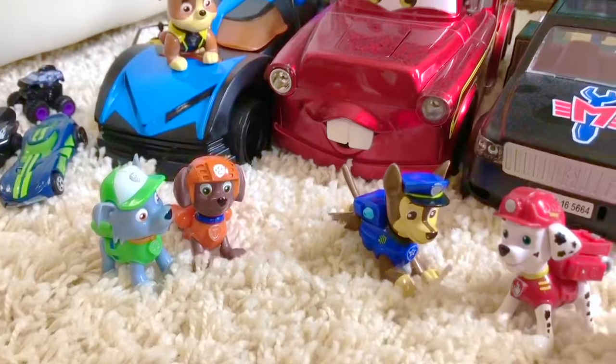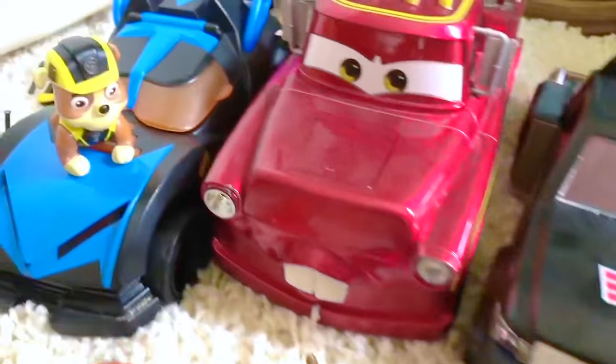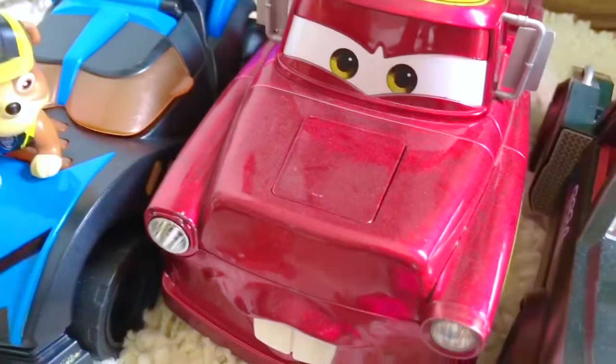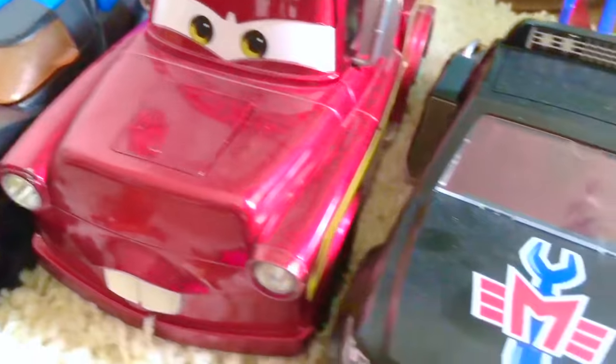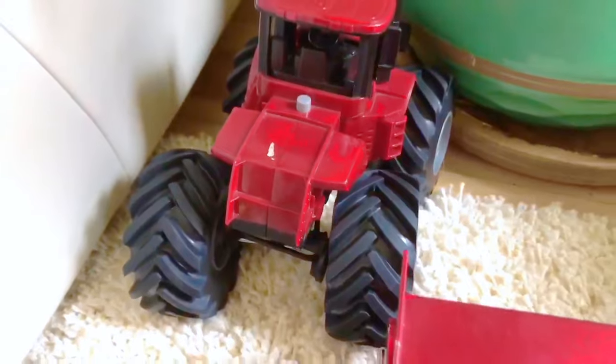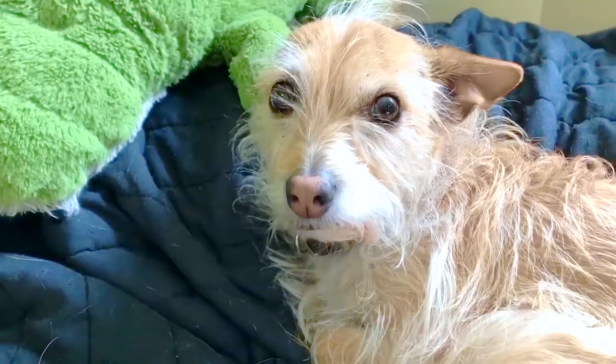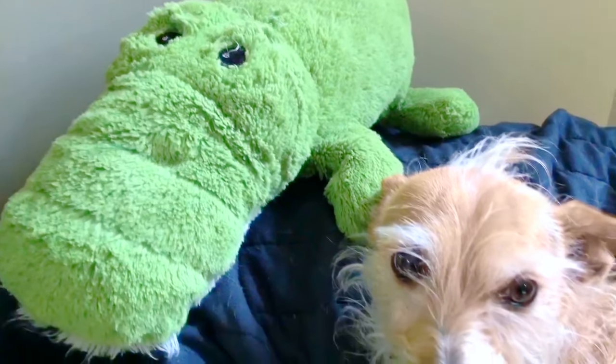Hello and welcome to Tiny Treasures. As you know, we encourage little ones to play creatively with their toys at home. We're going to have a behind-the-scenes look at some of our kids' favorite toys — Paw Patrol, trucks, cars, and tractors. And speaking of pups, here's Poppy — his bed is in the middle of all of the play. There's one of his favorite toys: the green alligator. It's bigger than him — silly Poppy.